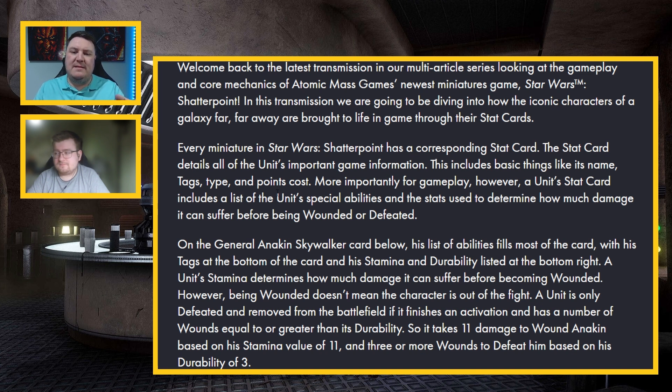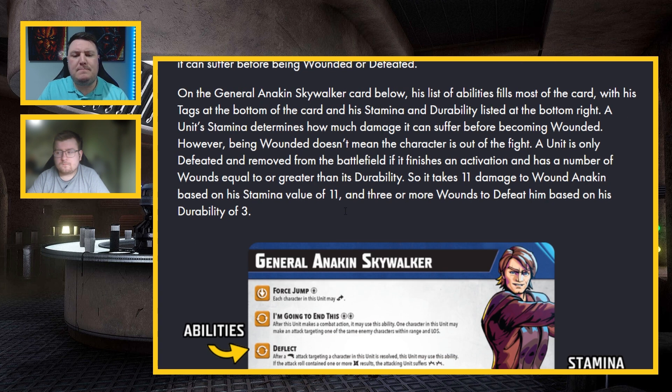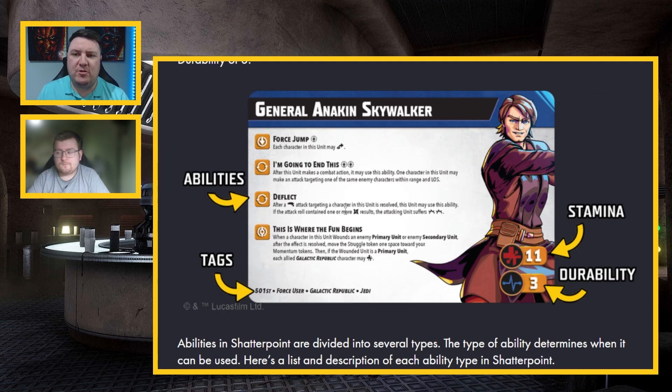Basically, the stat card includes basic things like a name, a tag, type, and points cost, and then more importantly for gameplay, a unit stat card includes a list of a unit's special abilities and the stats used to determine how much damage it can suffer before being wounded or defeated. Tags are going to be important primarily for synergy between different types of abilities.